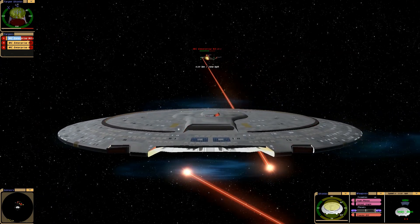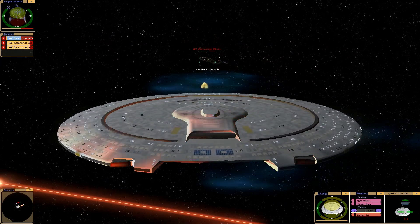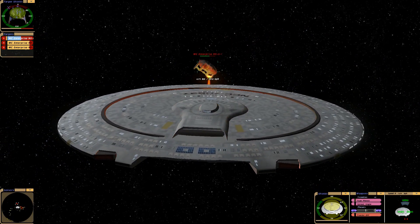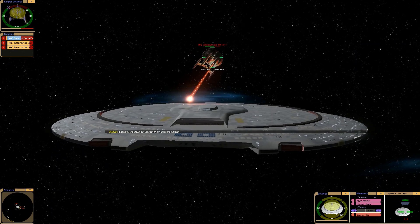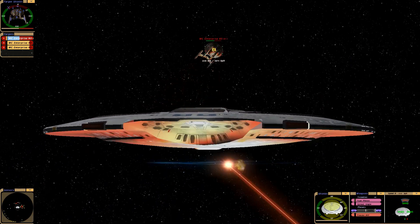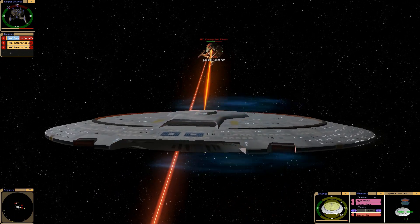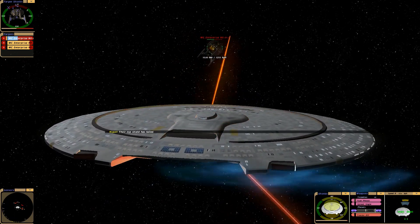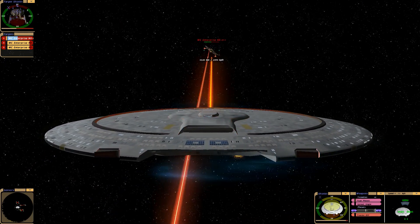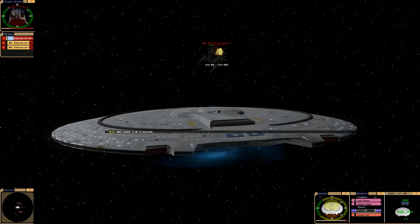Some people have mentioned in the comments that the Enterprise E actually has a saucer section that can separate — it'd be really cool if there was a mod for that. Their forward shield has collapsed. Power is at 50%, this looks like a giant UFO.